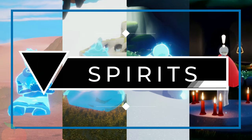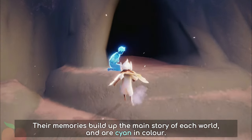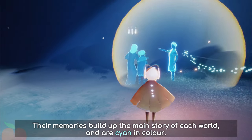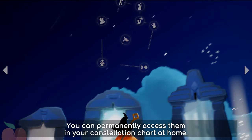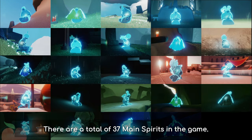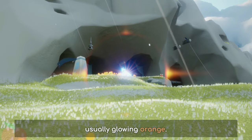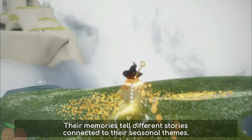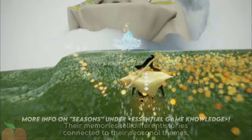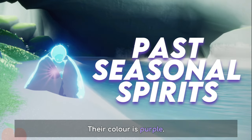Next, Spirits. There are four different kinds of spirits. The main spirits are the first NPCs in Sky — their memories build up the main story of each world and are cyan in colour. You can permanently access them in your constellation charts at home. There are a total of 37 main spirits in the game. Seasonal spirits are more NPCs added within each new season, usually glowing orange. Their memories tell different stories connected to their seasonal themes. Past seasonal spirits will only appear after you have completed the final gate in the game; their colour is purple.